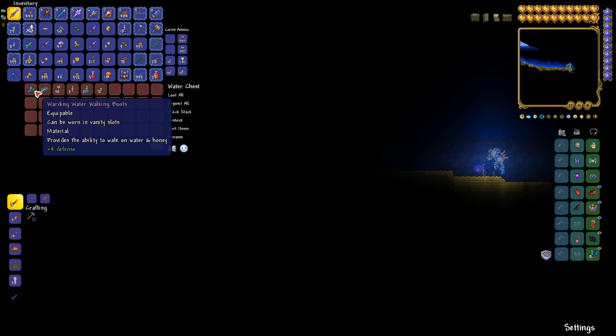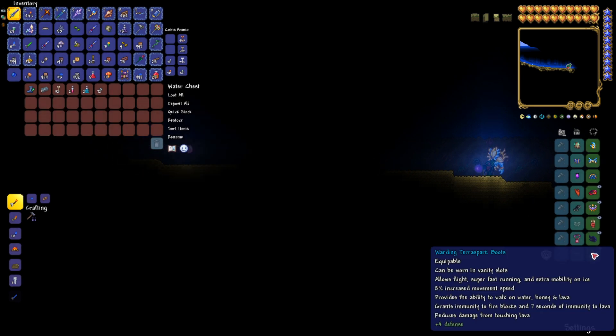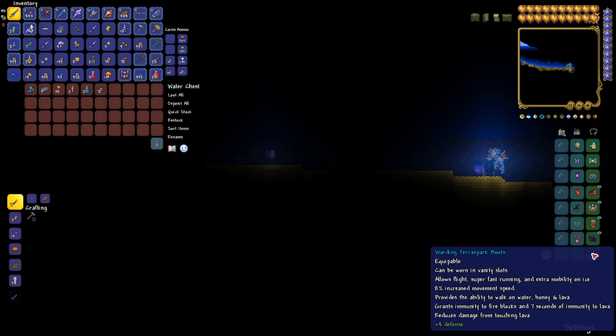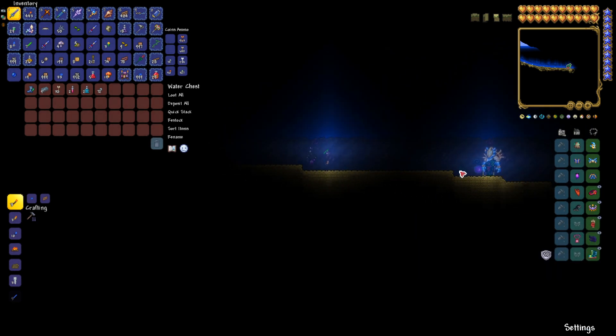We open that up — ta-da! There are your warding water walking boots. Get them and get out quickly because the bubbles will disappear and you will drown, so move fast. The Warding prefix gives +4 defense, which is huge early in the game, especially in a master mode playthrough. The water walking boots themselves you'll need for the TerraSpark boots — I do have a video on those and I'll link that at the end.